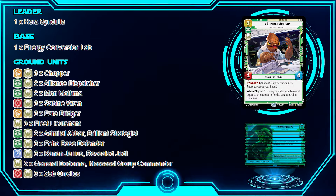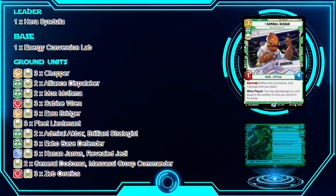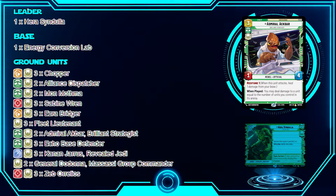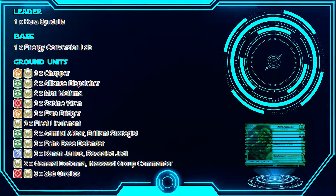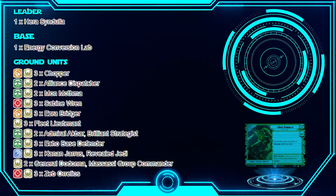Admiral Ackbar is my removal card. We tend to have a lot of ground units on the board, and if your opponent isn't clearing them, you can drop Ackbar and potentially deal four or five damage to a unit. It also has Restore, so when you attack with it you heal one from your base and prolong the game a little. It's a solid removal option since this deck doesn't have a ton of it.